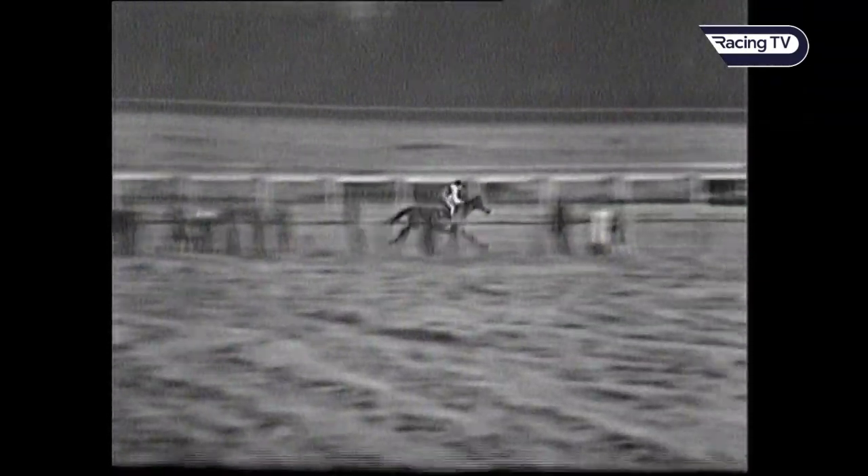The next fence out in the country and he's full of running and well clear. And Arctic Ocean is just coming up to jump a fence behind him. Dormant has gone, and so has Dunkirk. And now Arctic Ocean, the only horse left standing — no, Dormant is all right, Dormant is up. He's over a fence behind, but he is up all right. And Arkel a long, long way clear, absolutely unassailable lead as he turns for home with two fences left to jump in the King George VI chase, to boost his prize winnings to £61,771 if he just strolls over these two fences.